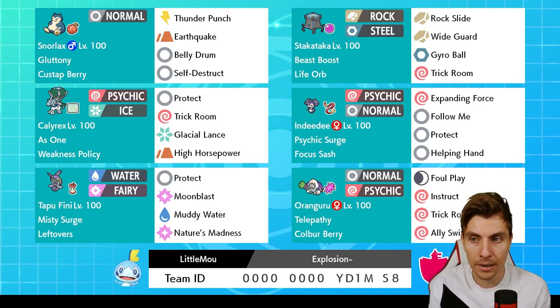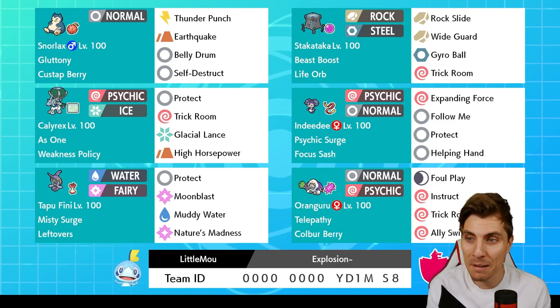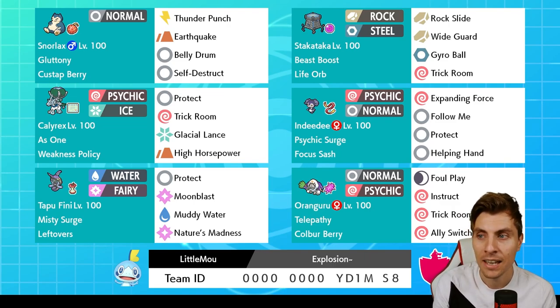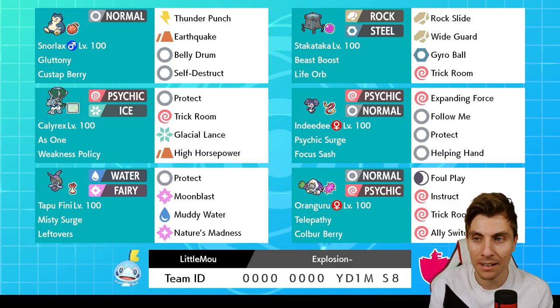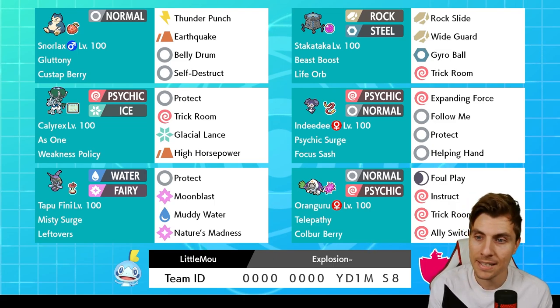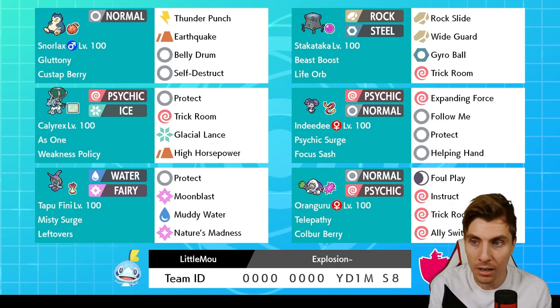Orangaroo has access to Instruct, which wouldn't work previously on Dynamax Pokemon, but now we haven't got Dynamax in Series 10 — at least not for the moment. So we're able to get the most out of that move. If it goes directly after your partner Pokemon uses a move, Instruct lets them hit again. Things like Snorlax, Stack Attacker, and Ice Rider Calyrex are all going to really benefit a lot from that. Orangaroo is also able to set up Trick Room.